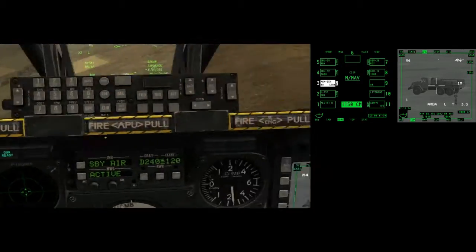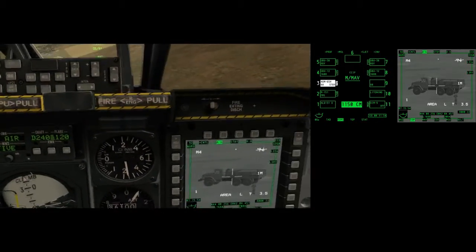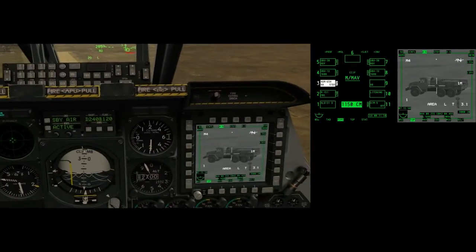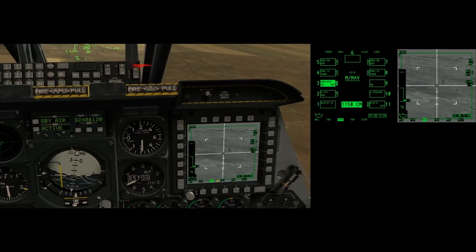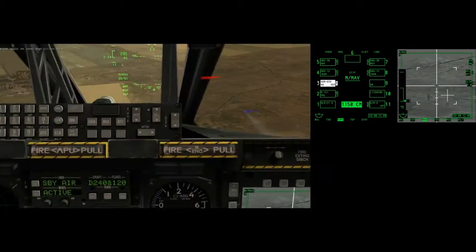I have an AGM-65 on standby. I'm going to TMS up along the target. TMS up along. He's marked. Get the Mav, slew the Mav to the target. TMS up short. It's shaking — TMS up. Contact target, 12 o'clock, point 3.